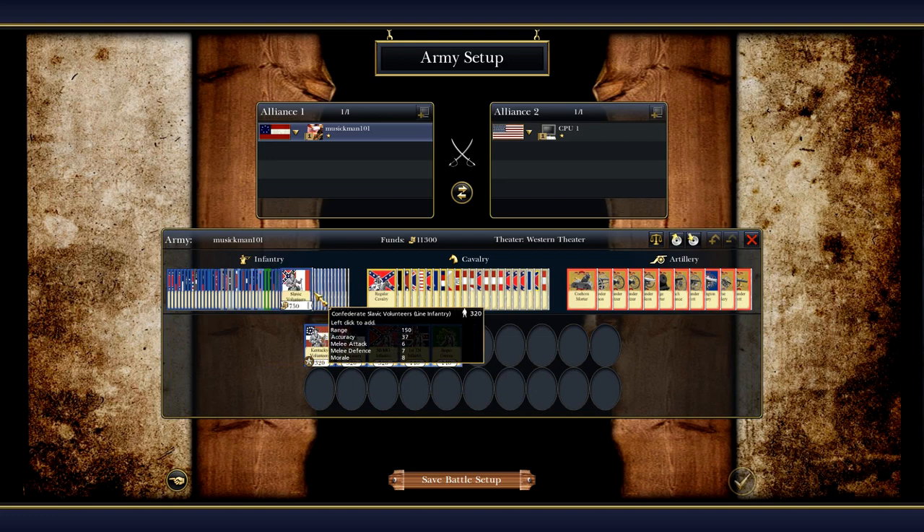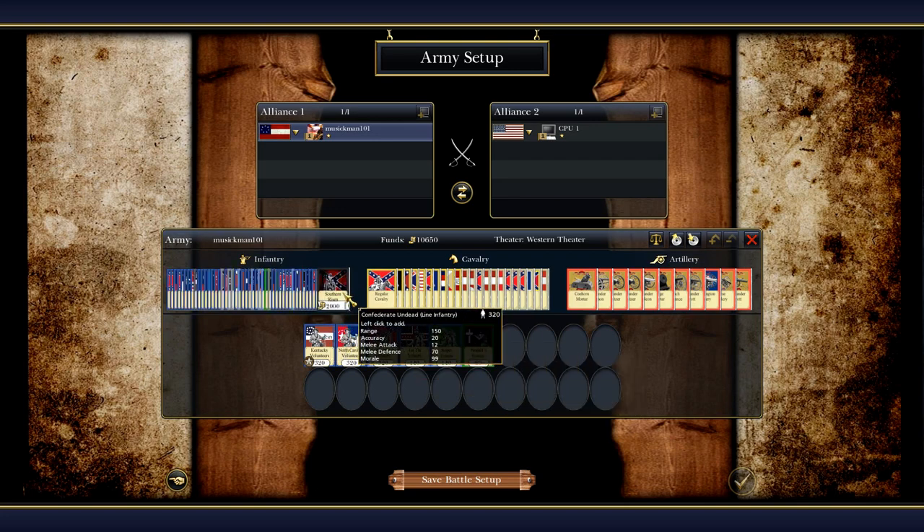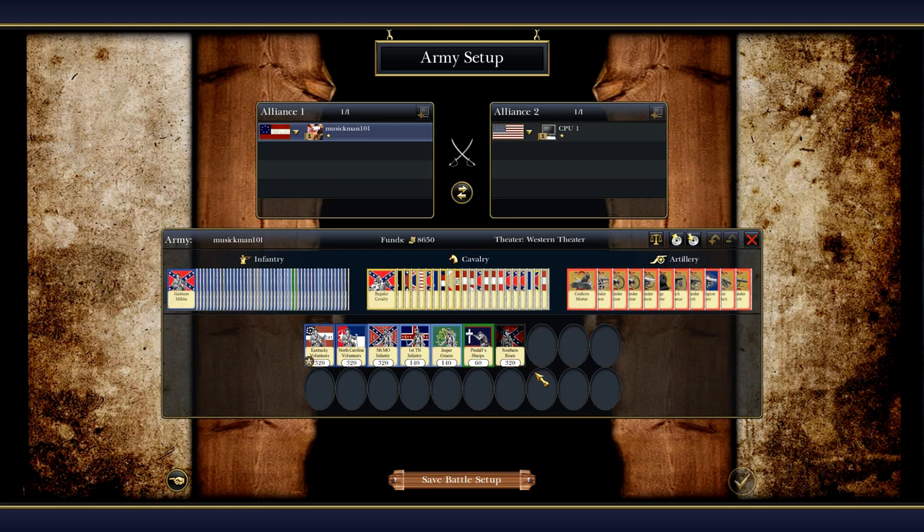They also have some sharpshooters here. We've got the Missouri Sharpshooters — all of these are skirmishers. As you can see, the ranges: with the Irish Jasper Greens here, range is 150, accuracy 36. With the sharpshooters, the range is ridiculous, and you're going to see that in battle — how these ranges affect how they perform and how accurate they are. I have not seen the Confederate Undead before, so we're going to look at those as well. There are 320 of those.